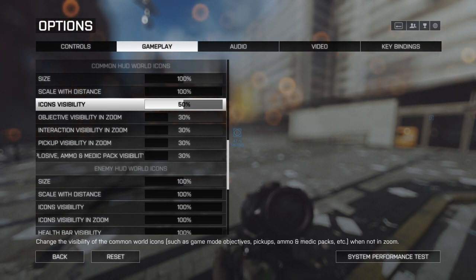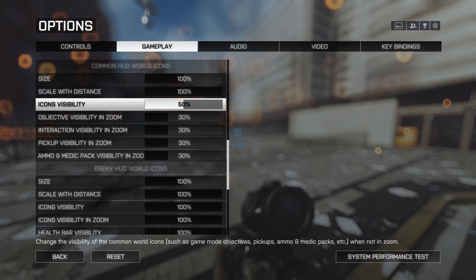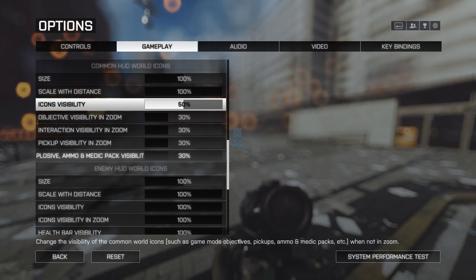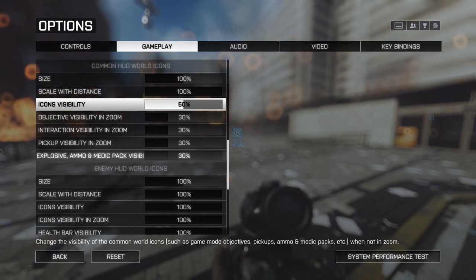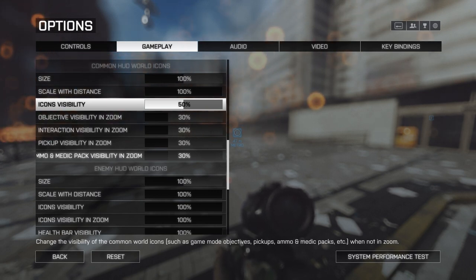Below that, there are four in-zoom options: object visibility, interaction visibility, pickup visibility, and explosive ammo and medic pack visibility. When aiming down sights, all of those icons drop from 50% visibility to 30%, making them even less visible on screen and clearing up HUD clutter while scoped in.